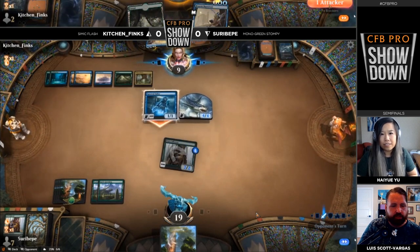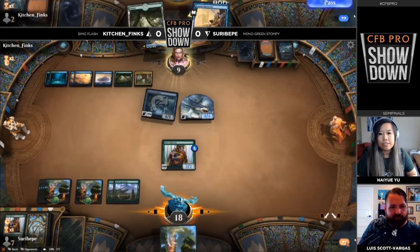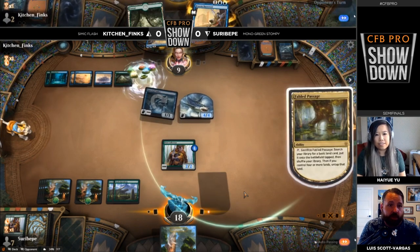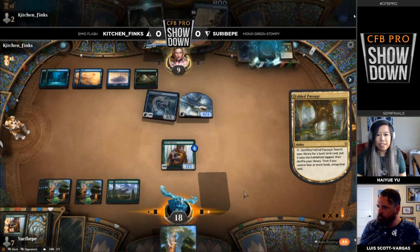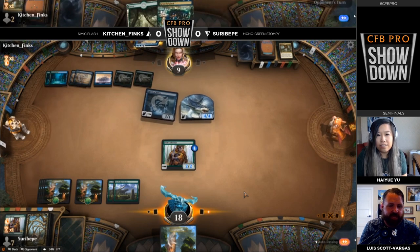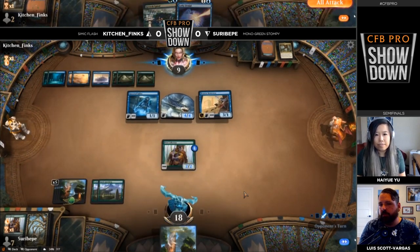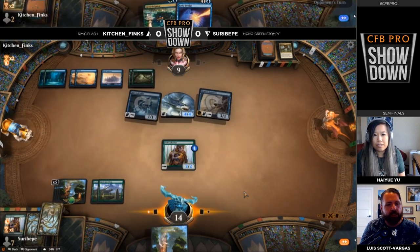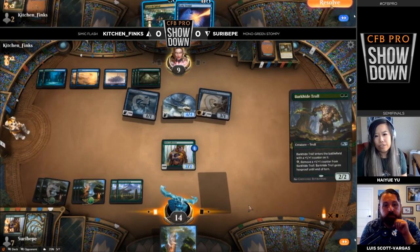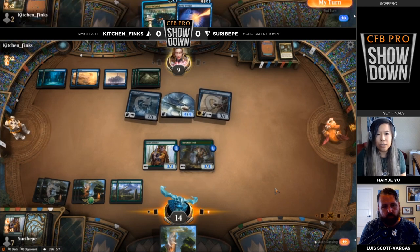Spectral Sailor is now going to start to pull its weight. Suru Vipa is flooding out terribly — drawn eight lands and like four or five spells. Spectral Sailor with the shark to hold defense and then getting to pop out Brazen Borrower too is going to turn this game around really quickly. High complaint equity for Suru Vipa, but they'd probably prefer some real equity at this point in the tournament. They took a slightly greedier line by trying to play that Vivien against a deck that has a lot of ways to stop it. Kitchen Finks wins game one pretty quickly.